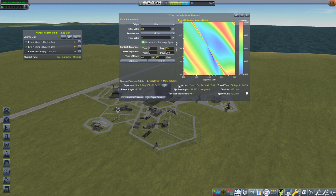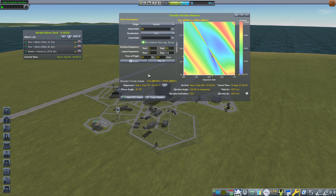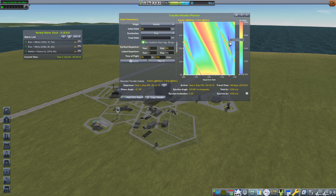I really like this window leaving Eve on Year 2, Day 167. I need to remember that number — 167 — so let me write it down. Now let's look at the Kerbin-to-Eve transfer and plot that window to see when I arrive at Eve.